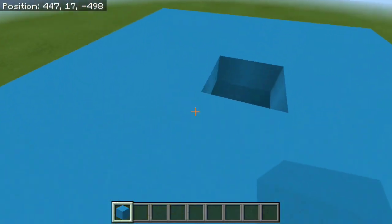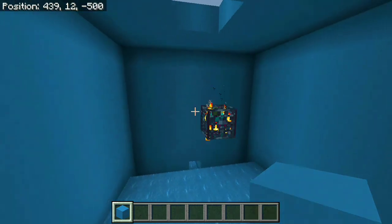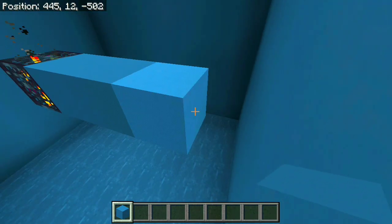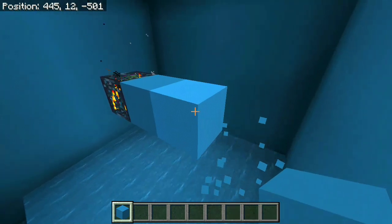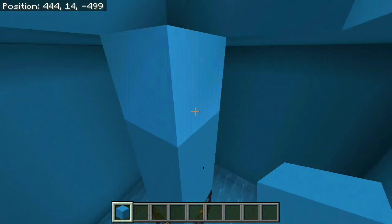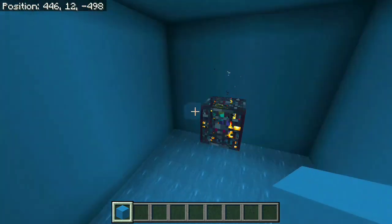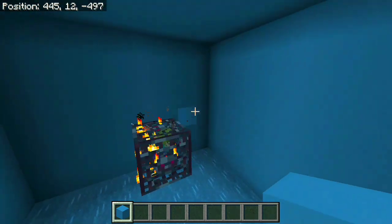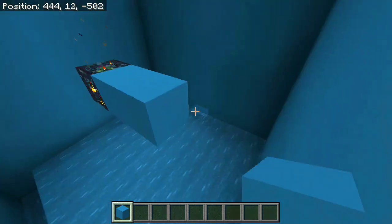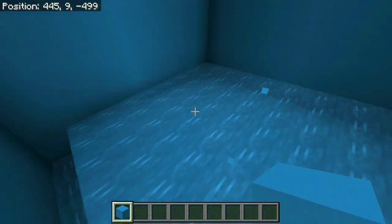Over here we have our spawner and you can see it's in a 9x9 room, 4 blocks from each side of the spawner just like this. The ceiling is 3 blocks away from the actual spawner as you can see right here, and the floor is 4 blocks down. This is really easy to set up once you actually find yourself a zombie spawner — you're going to need to dig 4 blocks in each direction, 3 blocks for the ceiling and 4 blocks for the wall.